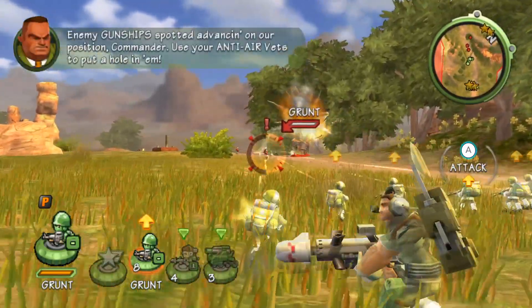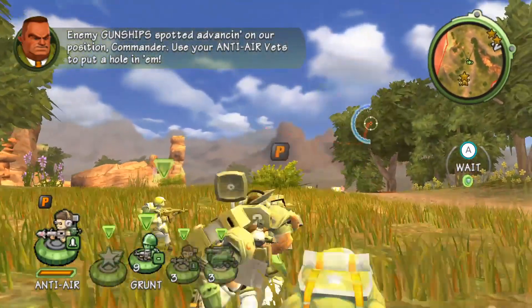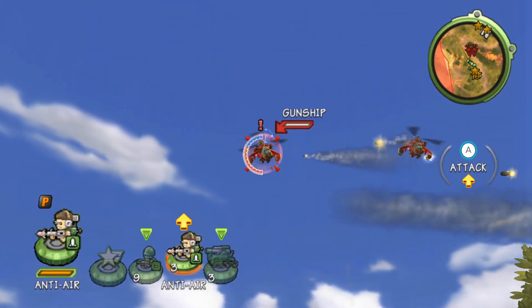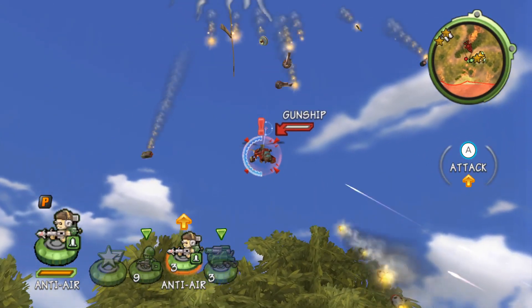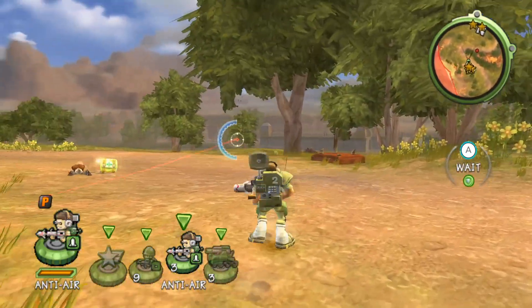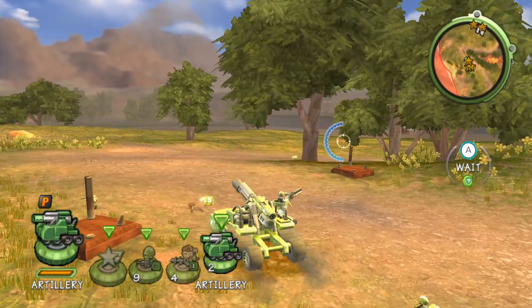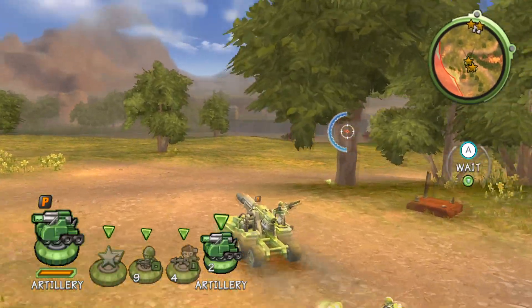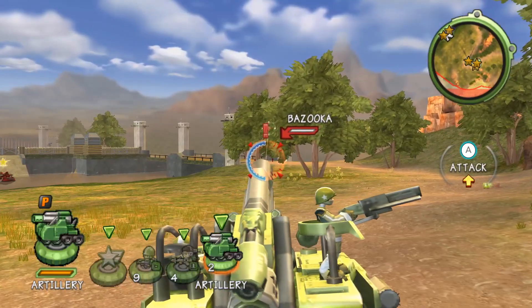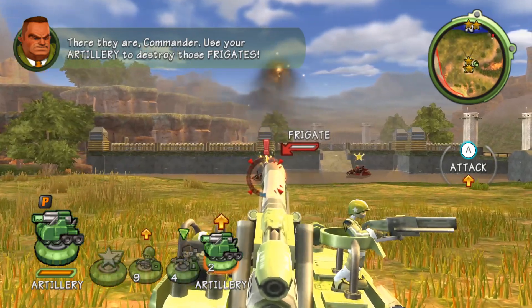Enemy gunships and pilots advancing on our position, Commander. Use your anti-air vets to put a hole in them. Enemy gunships incoming — engage with anti-air and use artillery to destroy those frigates.